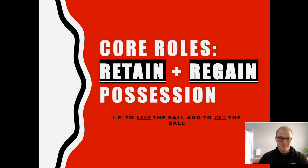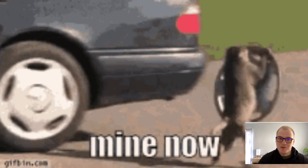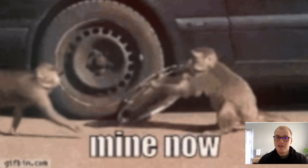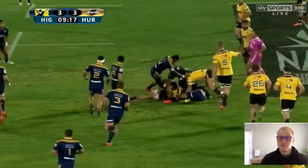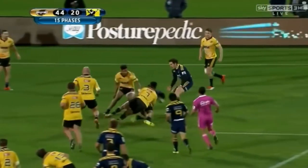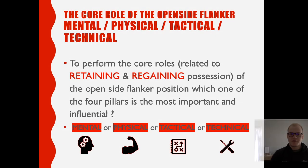Let's get to the juicy stuff. Let's talk about the core roles of the open-side flanker. People ask me this question a lot, and it's funny to see how many are not aware of this. The core roles are basically to retain and regain possession — in other words, to keep the ball and to get the ball. Here's an absolute classic example of how to regain the ball from Ardie Savea for the Hurricanes.